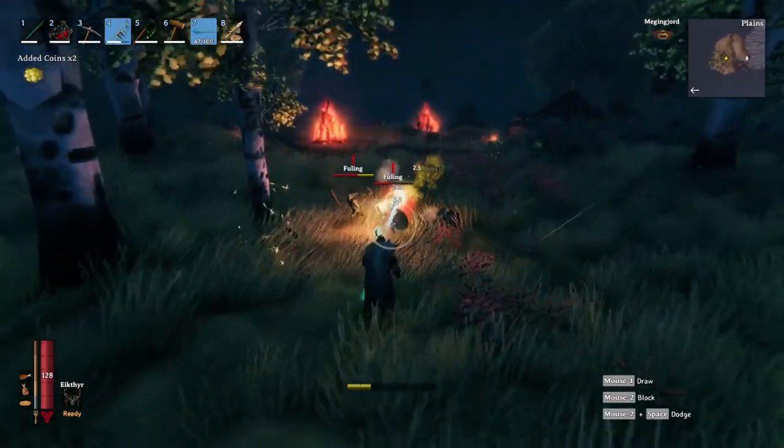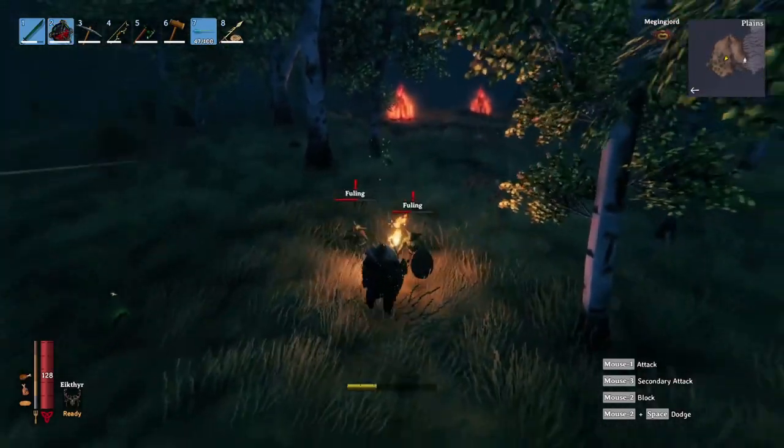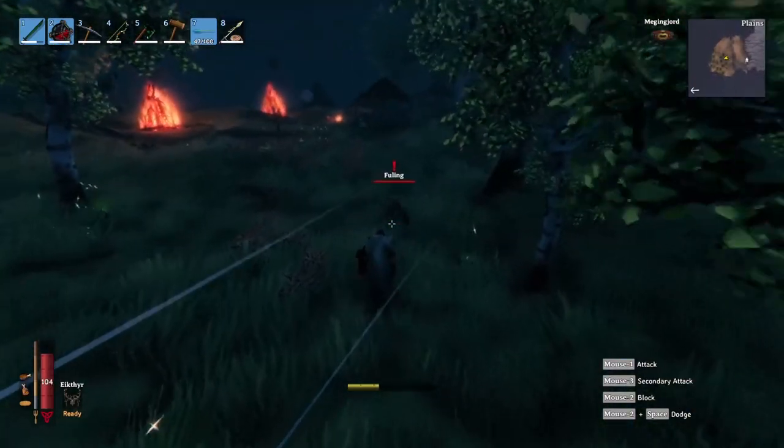Head back to the Plains and get ready to pillage some fueling camps. Even now, with all your gear and food buffs, these enemies still hurt and you can easily be overwhelmed if you run into their camp without a plan. I suggest pulling one or two at a time with your bow.